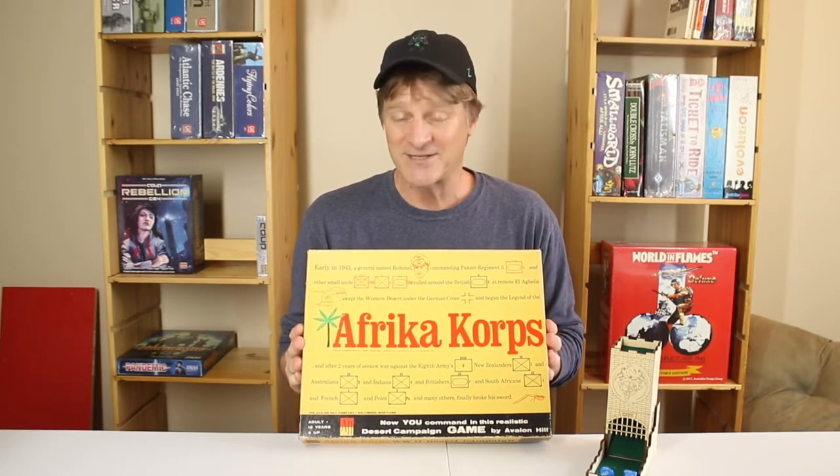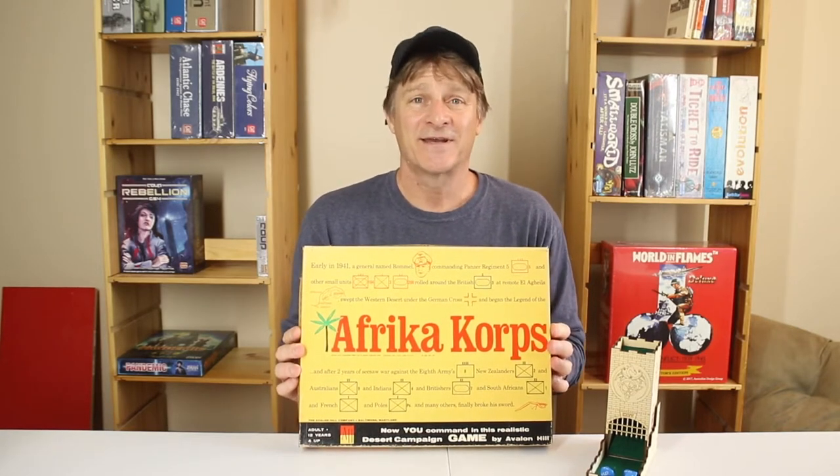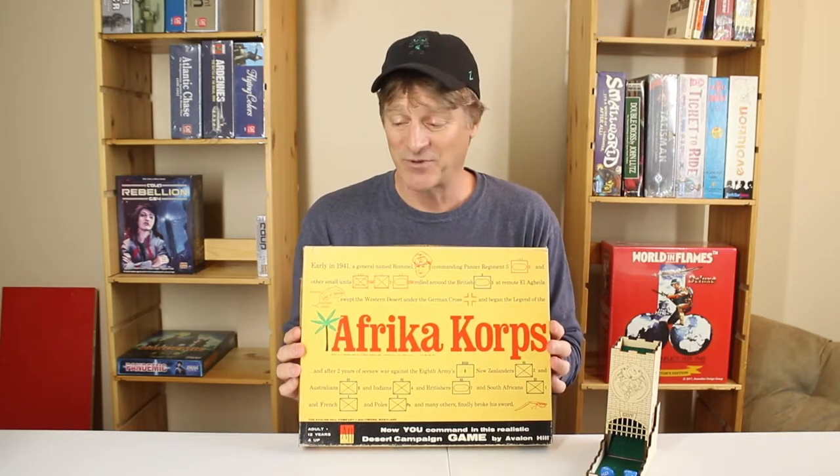Our first Let's Play is going to be a classic from Avalon Hill — Afrika Korps. This game was published in 1964 in the nascent era of wargaming. We're going to dig in on this first episode and take an overview of the game and the components, then take a look at some of the rules and mechanics. The big question is: can the Axis rewrite history and come up with a victory in North Africa, or will the Allies recreate history and end up with the win?